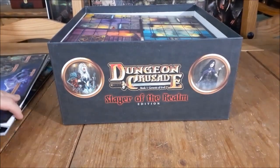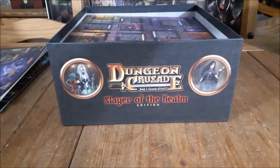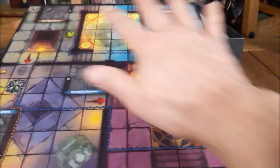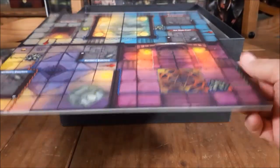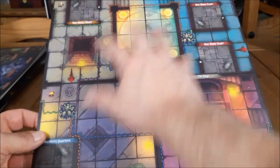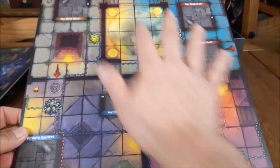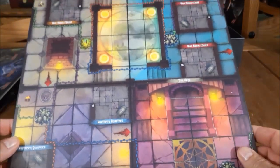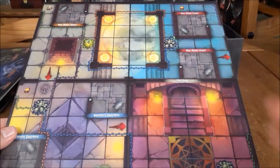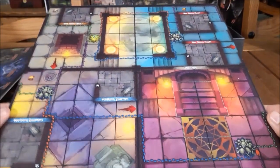These are going to be the dungeon tiles. We looked at these in the Crusader of the Realm edition, but we'll take another quick look. Ancient runes — all dungeons in Dungeon Crusade are three by two feet, so they're made up of six of these dungeon tiles. You arrange them one, two, three and then the other one, two, three. There are diagrams in the back of the revised rulebook that show you how to put these together. It's quite easy — if you just follow the patrol routes, everything matches up perfectly. There is one part of the Ancient Runes.